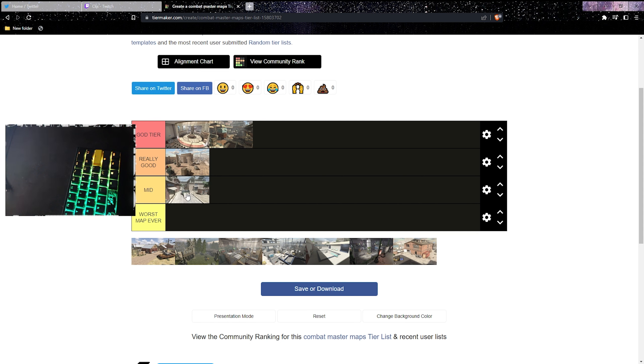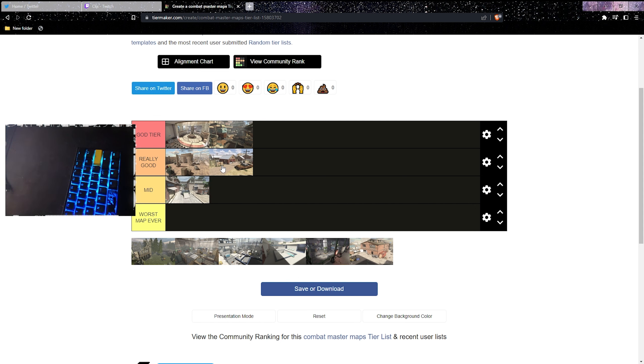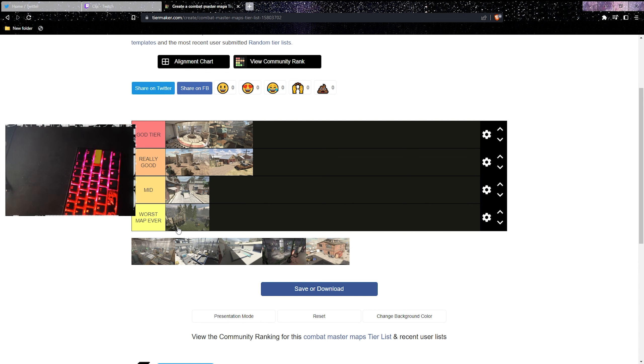Next we have Farm. Farm is actually kind of fun. The spawns are bad — you'll be chilling somewhere killing people and they just spawn right behind you. In Farm specifically it's really annoying, especially with spawn protection. But the layout and the houses are not bad at all. It's always fast-paced, really small map. I'm gonna put Farm at really good.